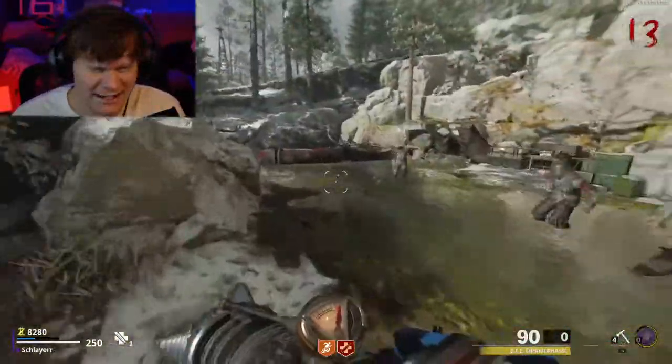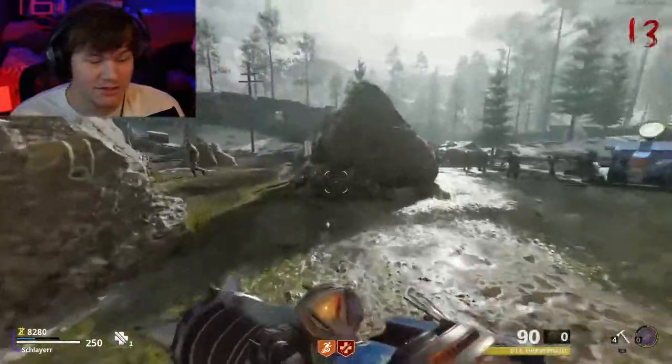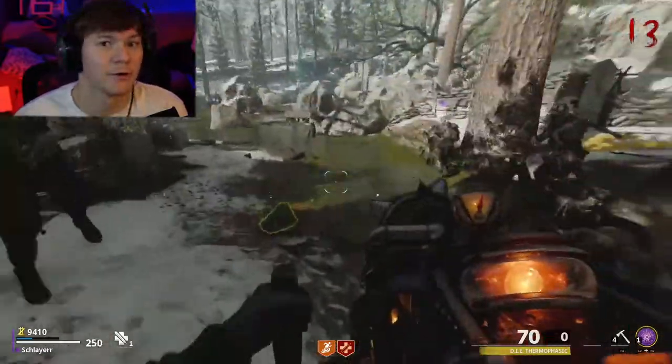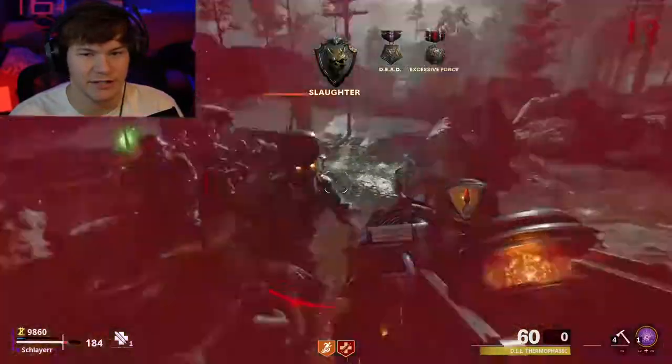The fire upgrade is complete trash. I don't understand if you pick up this weapon — you must have something wrong with you. This gun does not kill anything even on low rounds. It does decent damage on the Megaton, but when it can't kill a single zombie it ain't it. You shoot into a whole horde of zombies and it'll kill like the first three or four. How does that make any sense for a wonder weapon? Look how bad this thing is, it's actually ridiculous. If you're picking up the fire upgrade, please do something else with your life.